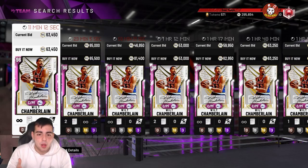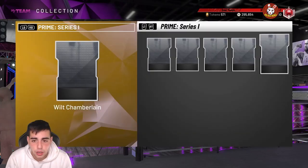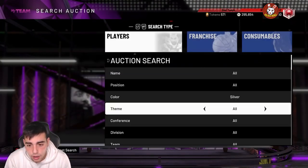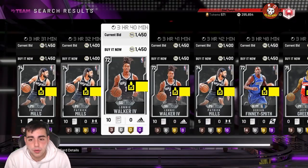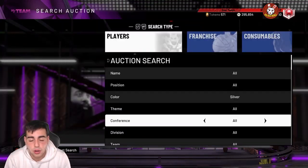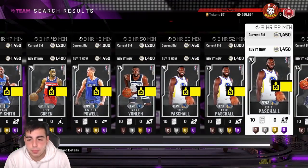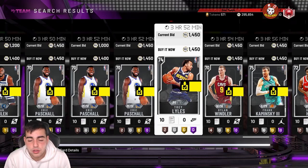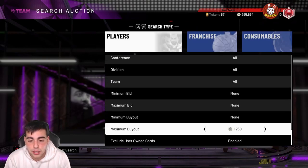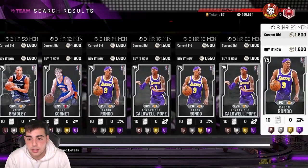Right now, sell everything you have. Use the Amethyst 20s filter and silver filters, heat check filters — whatever you want to do. Since there are Prime Series packs, silvers are gonna drop a ton because you can pull a ton of silvers from Prime packs. Tomorrow is a really good day to stack up on silvers for around 1,200 MT and simply sell them the next day — it's gonna be a really good day for that.